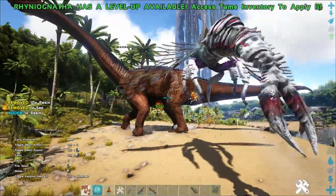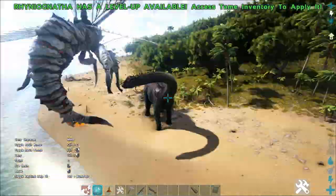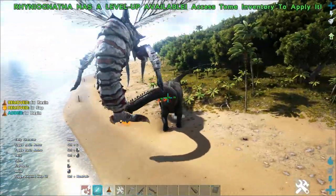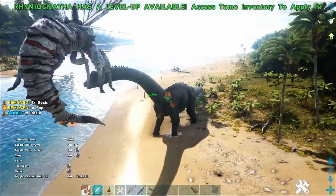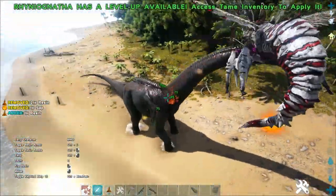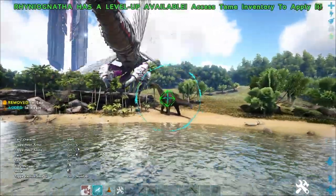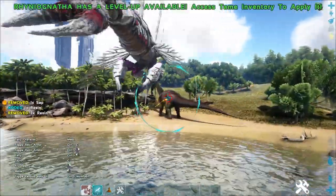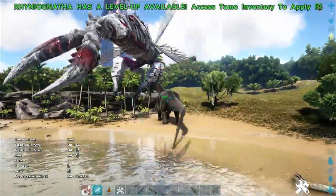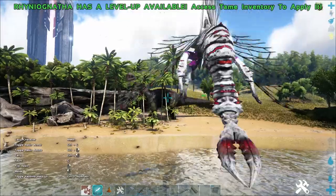The sap bomb ability is extremely useful for large crowd control and applies the largest amount of resin debuff. The needle ability is a rapid-fire resin assault rifle that caps at 75 damage per shot, but doesn't apply any of the slowing resin debuff unless the target has already been affected by one of the other two abilities. The rocket ability is a slower, larger needle shot with high damage output and applies a moderate amount of resin debuff. The missile can be self-guided by holding down the right mouse button and releasing it when the reticle turns green around the target.